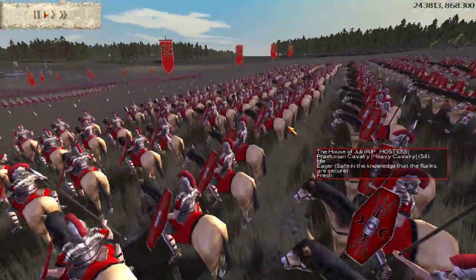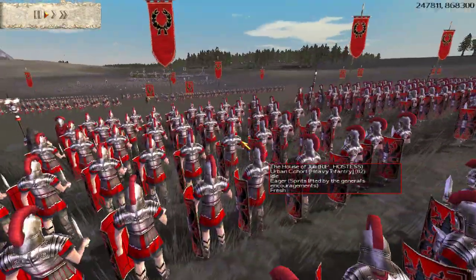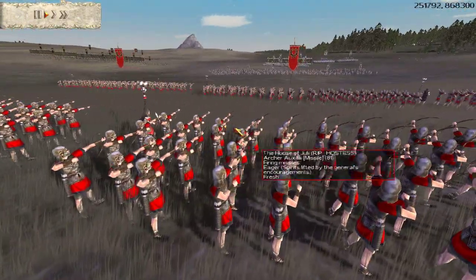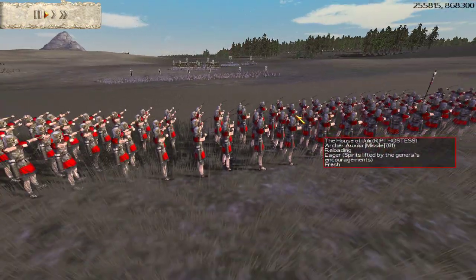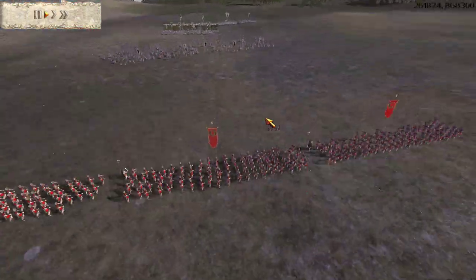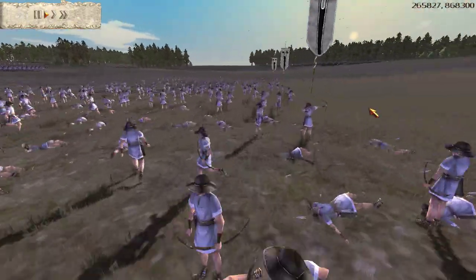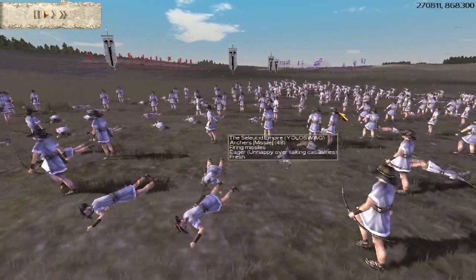So does the Red Romans. They also have Legionary cohorts and Urban cohorts. Maybe they coordinated, because they have like the exact same army compositions. His guys aren't in loose formation. I already know I'm going to lose this battle, because Archer Auxilia are really good against Archers.